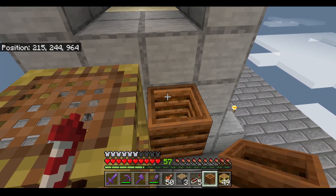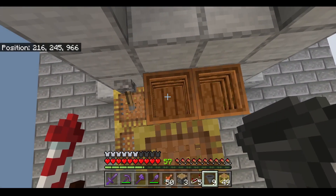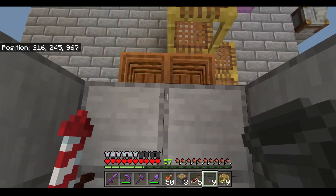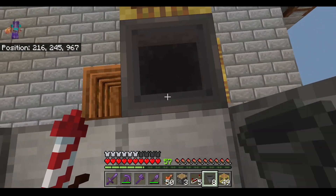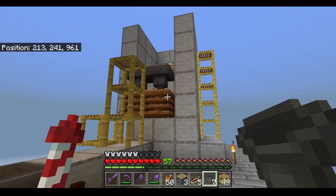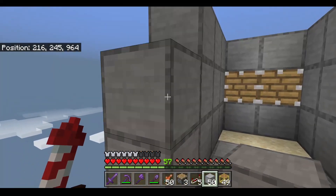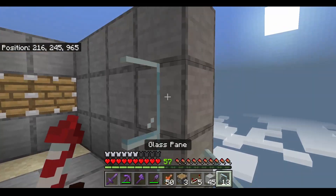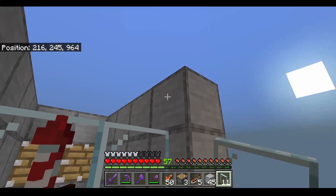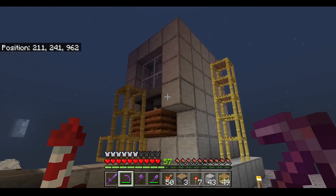Now we can fill in the front area. Next we can grab some composters and put them like this. We can place some hoppers going into the composters — just jump to the other side and shift click on the composters. After it should look like this. Once your hoppers are placed, build up some more blocks around them. Put some glass panes on the inside here just like that, and fill in the top so it should look like this.